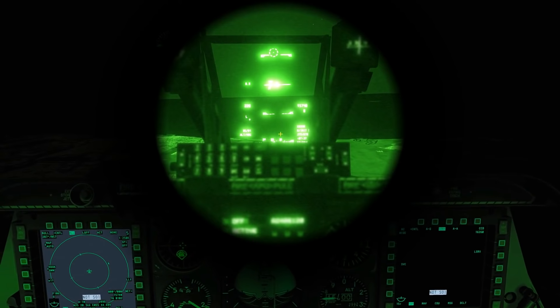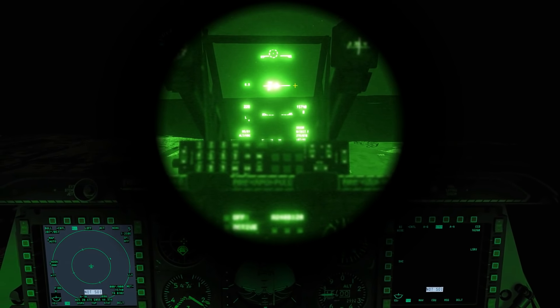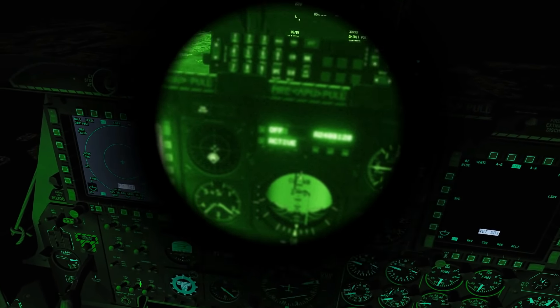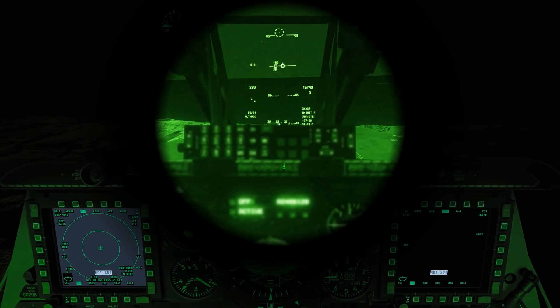Notice that the HUD is in night mode and it's really blurry with night vision goggles — I don't know if that's bugged or not. Do you guys have that problem? What I do is actually turn the HUD to day mode, and then it's really easily usable with the night vision goggles. I don't know why that is — it's just a strange thing I found.